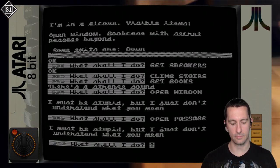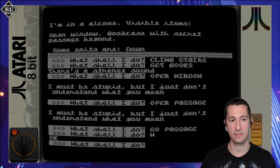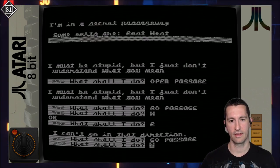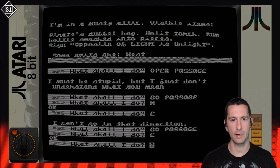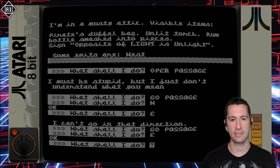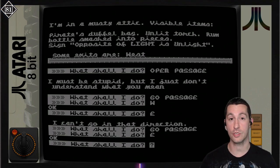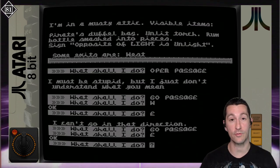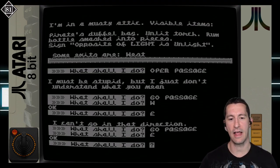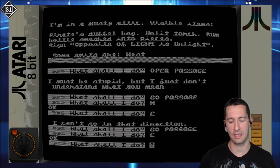Going east puts us back in the alcove — so go east through the passageway. I'm in a musty attic with a pirate's duffel bag, an unlit torch, a rum bottle smashed to pieces, and a sign saying 'opposite of light is unlight.' That's got to be a clue. The text adventure games always prided themselves on obscure clues and riddles, going crazier and crazier trying to up the ante. In England they'd even advertise on the box that it's a text adventure you won't beat — too hard — to challenge people.